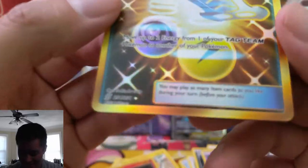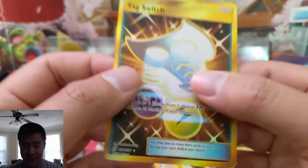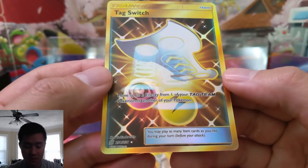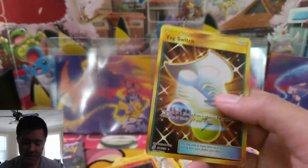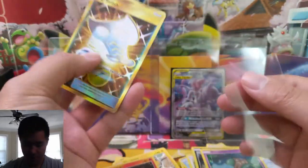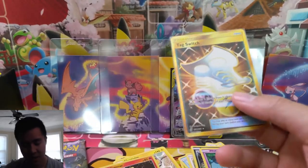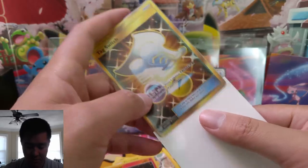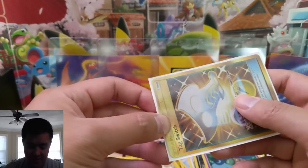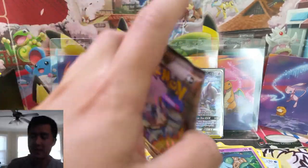Whoa — we got a secret rare Tag Switch! Very nice. It moves up to two energy from one of your Tag Team Pokemon to another one of your Pokemon. I feel like I've never seen that used but it does sound pretty good — when you're retreating your Tag Team out because it has a lot of damage on it, this basically moves the energy over to your next Pokemon. I don't think it's used much, but that's a sick pull right there.